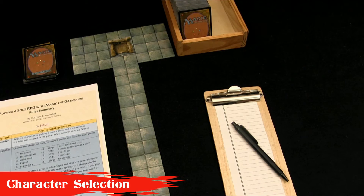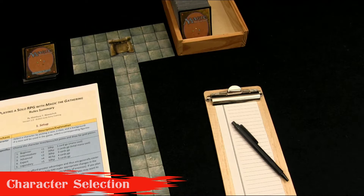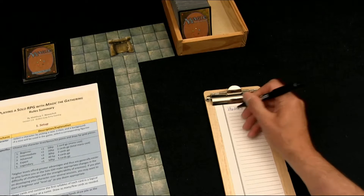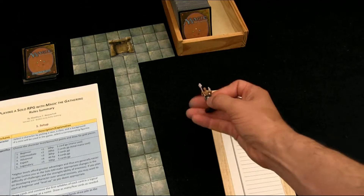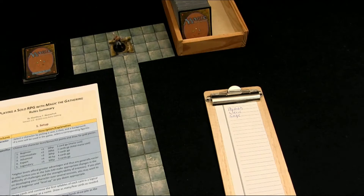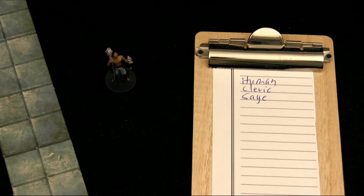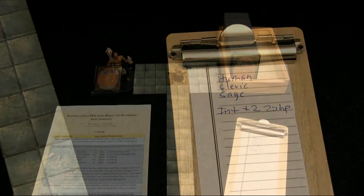The next step is character selection. We need to select a character by picking a race, a class, and a background. I'm going to keep things simple: a human cleric with the sage background. Looking at the chart for character specifics, I'm going to use an intermediate level — not a beginner, but not an expert either. With the intermediate character, there is a plus two bonus, 20 hit points total to start, and a total of two cards drawn for gold pieces.